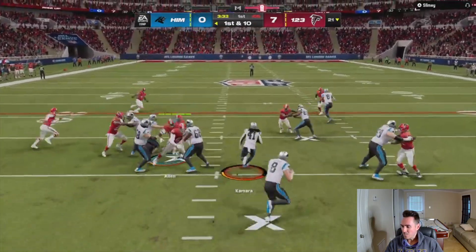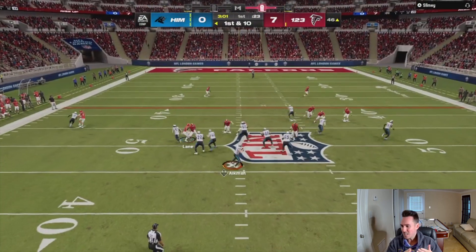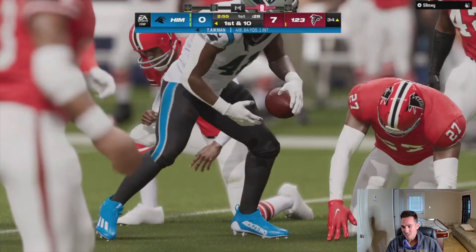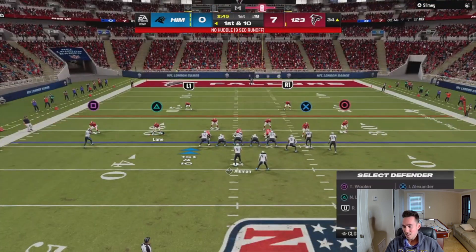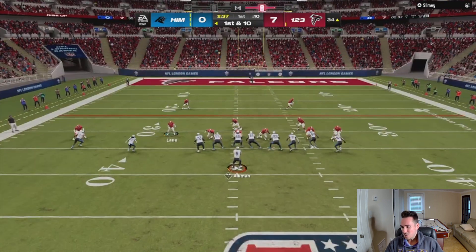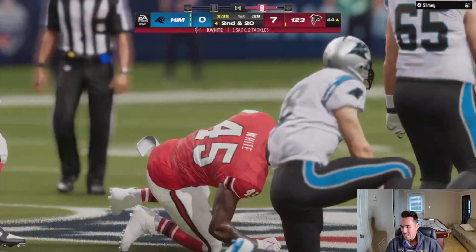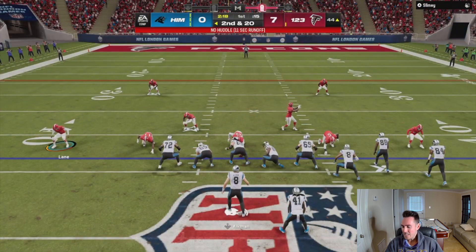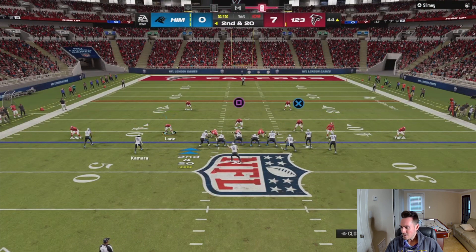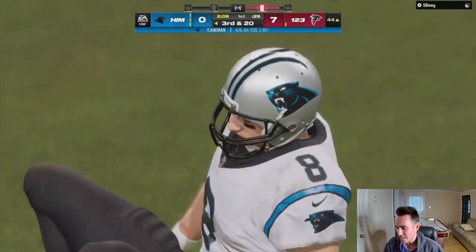YouTube, it's your boy Duke back here from sportsgamers.com. Y'all have been asking me to show my tips and plays in online games, so that's what we're doing today. Make sure to smash that like button. You guys can see I'm going up against a pretty meta player — he's running bunch strong. I'm sitting in this multiple defensive playbook and sending some heat at him: dollar, nickel, 3-3, and dime. These are the three main defenses you're gonna see me run. I really like dollar right now because it has some screamers coming up the A-gap.